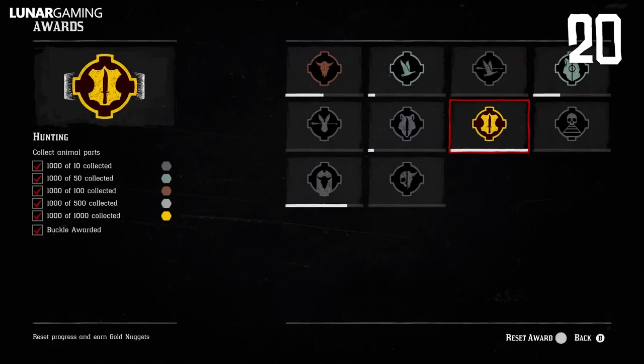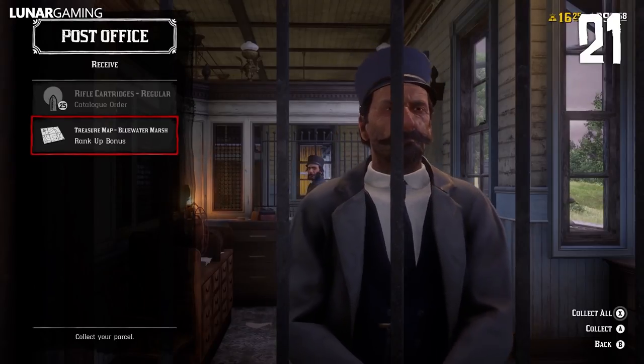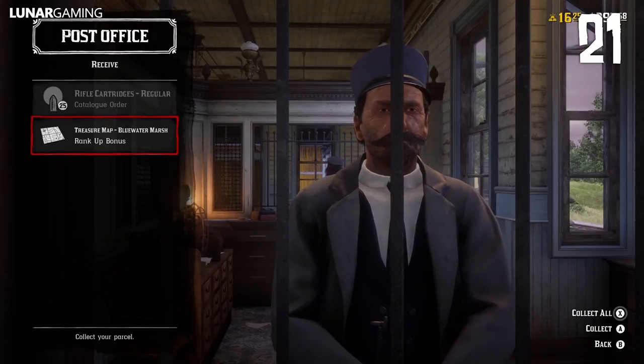You can reset challenges online for additional rewards, giving you more XP or more gold. You're rewarded with new treasure maps every 5 levels in game starting at level 10, which are available to pick up at the post office.